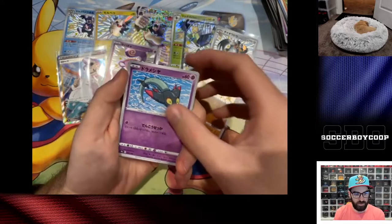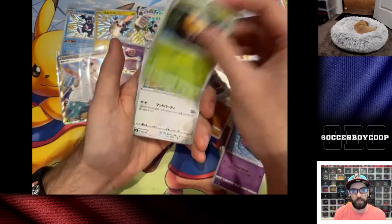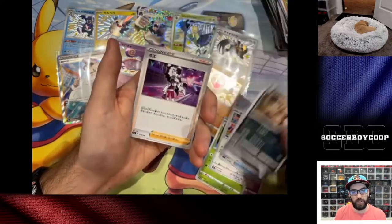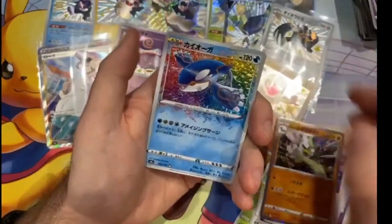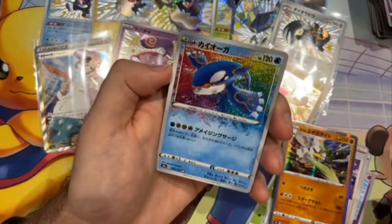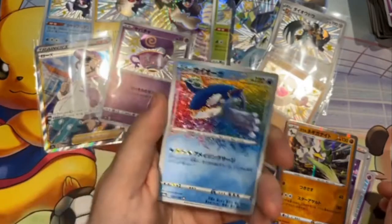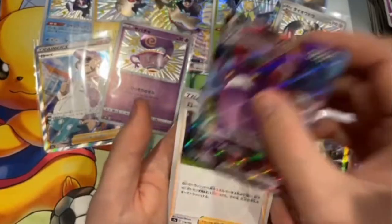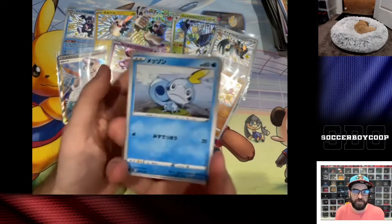No god packs. Did we get the shiny Dottler? We got shiny Orbeetle! And an amazing rare Kyogre — our second amazing rare Kyogre of the day. I have lots of amazing rares! The Crobat V Max — why couldn't you be shiny? We've had some good pulls but unfortunately a lot of dupes.